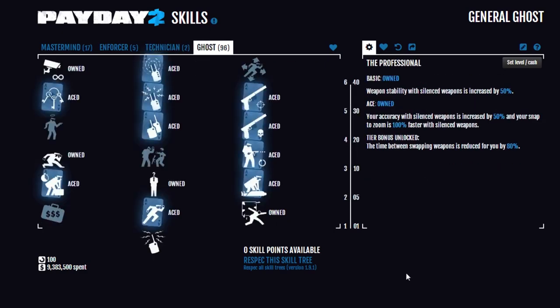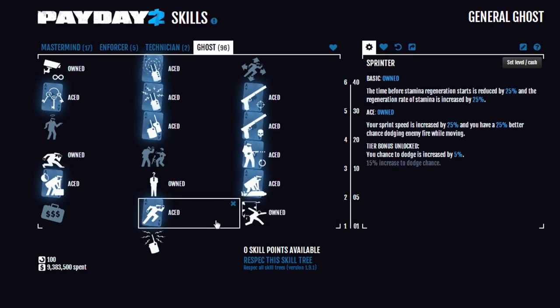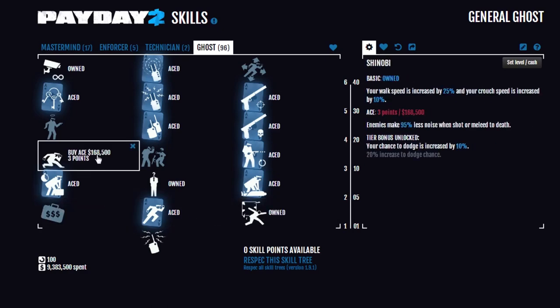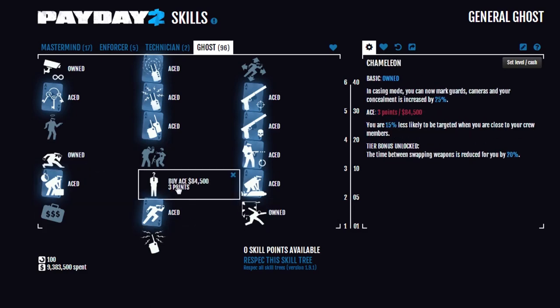96 of our 120 points at level 100 are actually here in Ghost, so let me go over everything. We of course have our standard stuff of Cat Burglar, Sprinter aced, Fast Hands aced, and Shinobi - I've gone over those skills in just about every other general video. We have Chameleon Basic, so in Casing Mode we can now mark guards and cameras, as well as increasing our concealment by 25% overall.